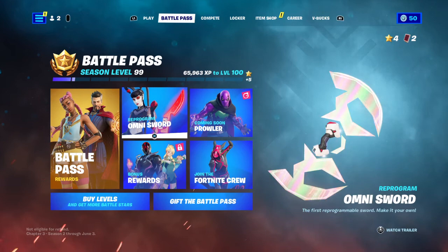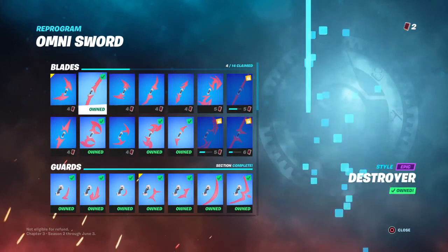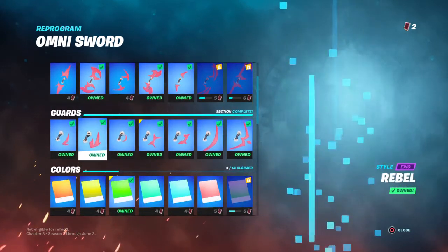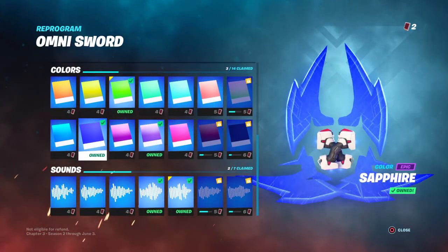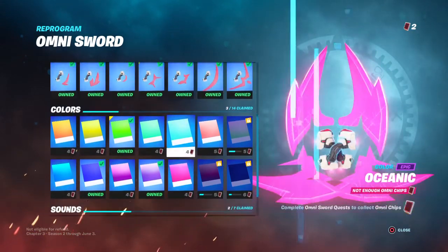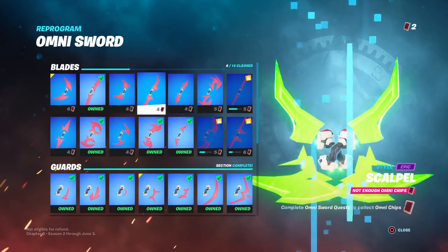I've got the Omni swords — I've gone through them and got a few. I've collected all the guard ones down there — they look better. They've got two colors; I didn't like the rest because they don't show too much. These are just sounds — I can't be bothered with the sounds. The styles of the blades are much more important.